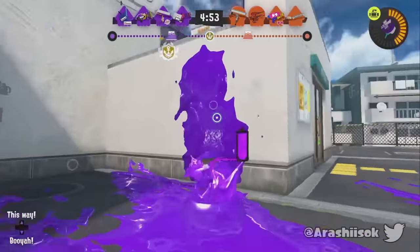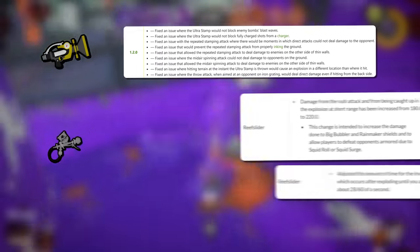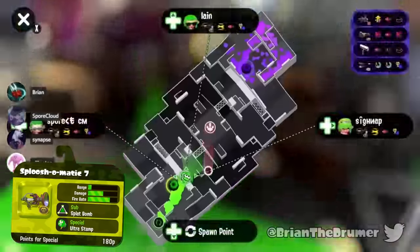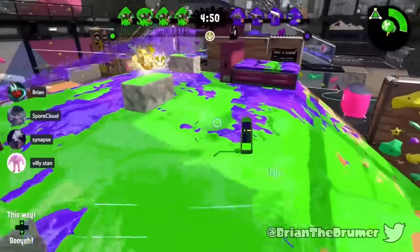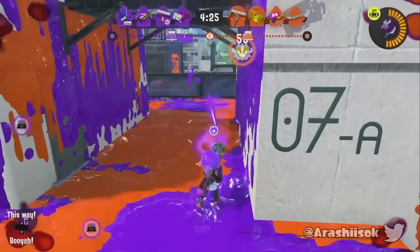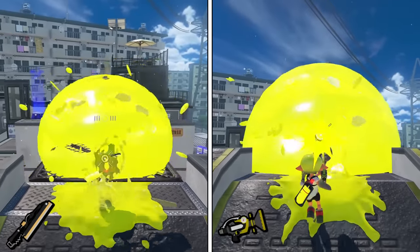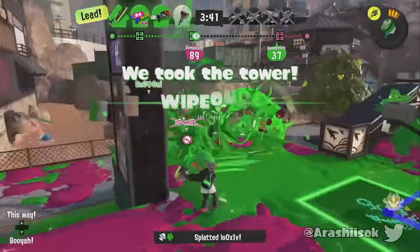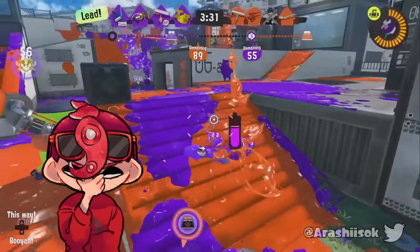For the worst short range shooter, it easily comes down between the Sploosh-O-Matic and the Aerospray. Both have gotten better since my previous video, with Stamp getting a lot of bug fixes, Reef Slider getting buffs, and Aerospray going from 200 to 180p. Sploosh would normally be expected to win here, as in Splatoon 2 with a kit of Splat Bomb and Ultra Stamp it had a niche in Rainmaker due to its high mobility and object damage. But it's just outclassed this time around by Splatana Wiper, which also has insane damage per second and mobility with an Ultra Stamp, a far better sub-weapon, and arguably the best main weapon in the entire game. Since this potential niche was the only thing giving Sploosh a chance against Aerospray, it's now the worst weapon of the short range shooters.